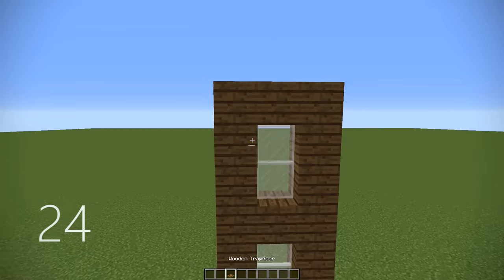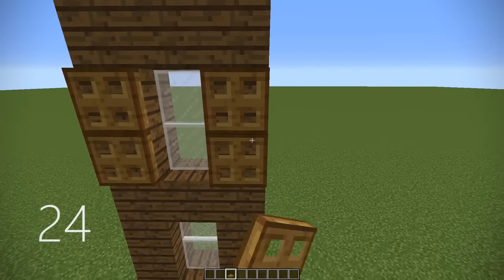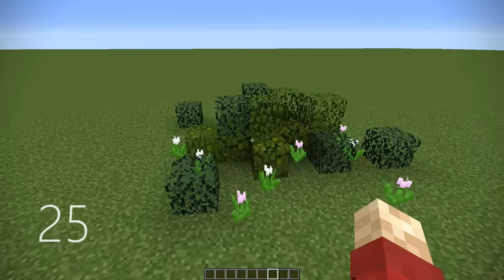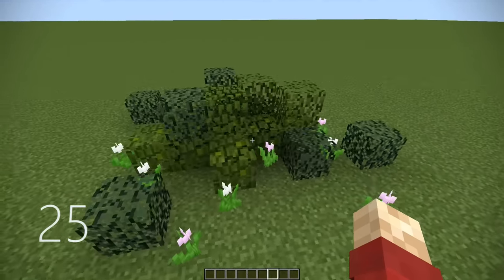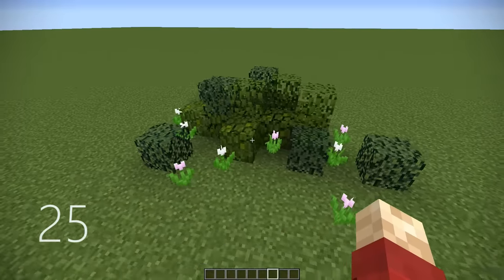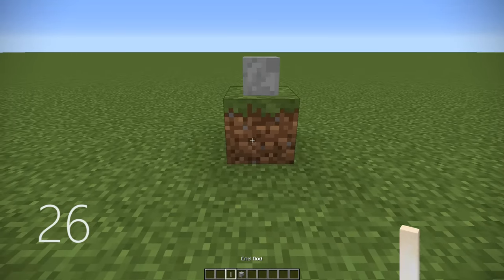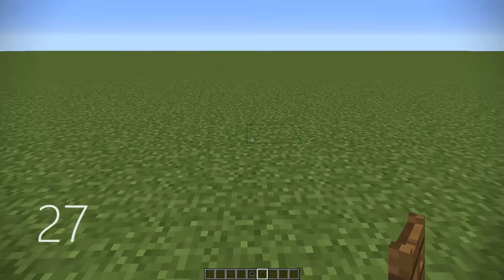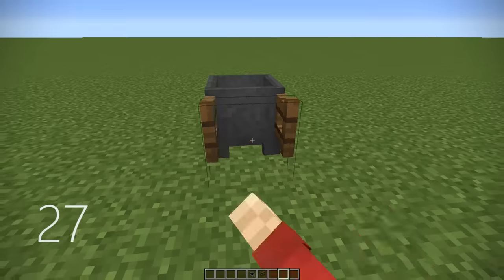Number 24, by placing some wooden trapdoors either side of a window, they look an awful lot like wooden shutters — a great detailing technique. Number 25, if you mix in different kinds of leaf blocks, you can make some custom vegetation that looks very nice. Number 26, by placing a skeleton head backwards and an end rod underneath, it looks like a little lampshade. Number 27, by placing a cauldron down, a spruce fence gate and opening it, it looks like a very small wheelbarrow.